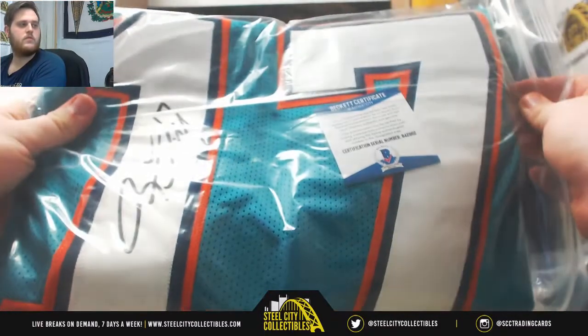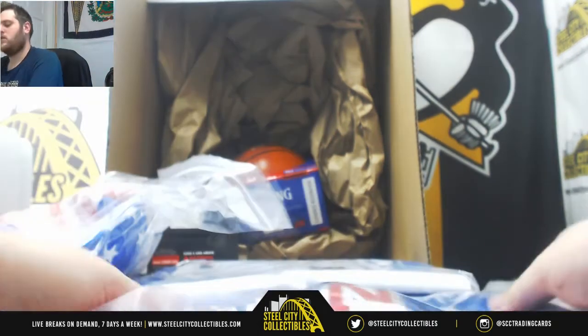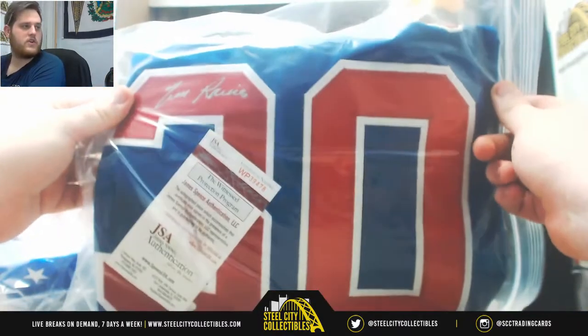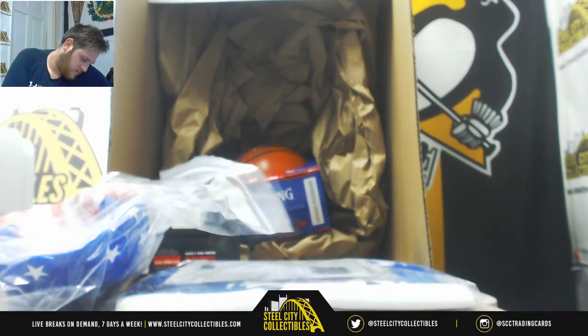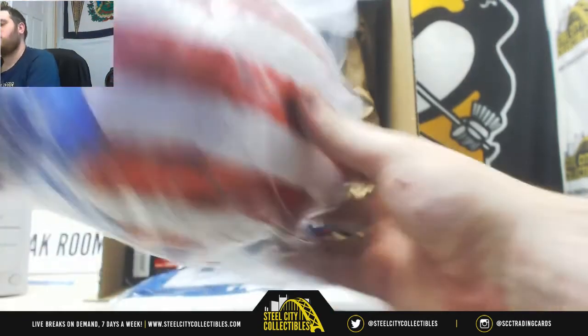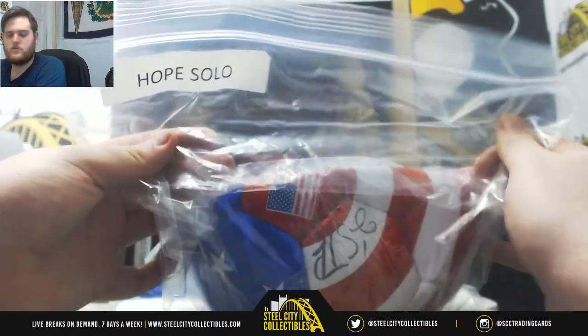Ryan Tannehill for the Miami Dolphins — Ryan Tannehill signed jersey. Next up, Tim Raines — the Chicago Cubs — Tim Raines jersey. And a signed soccer ball: Hope Solo. Hope Solo signed soccer ball.